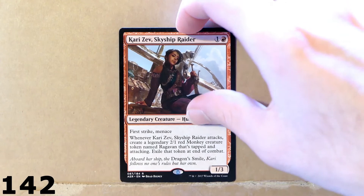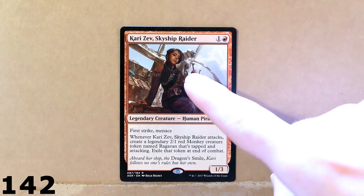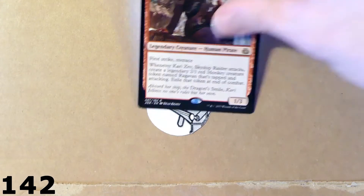Here we've got an interesting pirate creature. I would like to play this card with the goblin pirate that we saw before — the name was Breaches. I could make a nice deck playing that card with this one. Maybe I could play Karadzeb as the commander. This card is pretty cool. Every time this card attacks, you can create a legendary 2/1 red monkey creature token — basically you summon the monkey that you see perched on this young lady's shoulder. Then you exile that token at the end of combat. Pretty cool, very cheap to cast — just two mana.